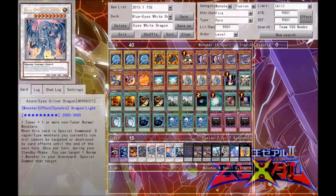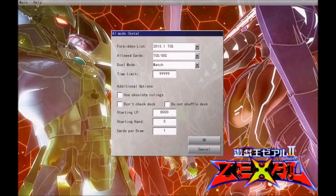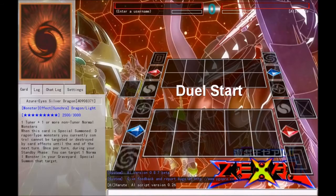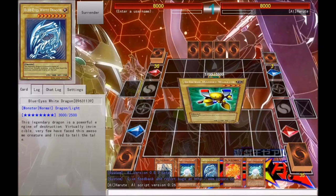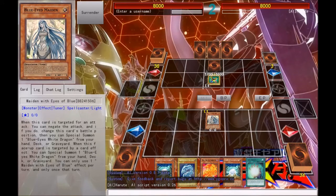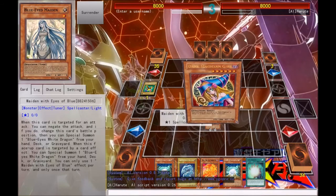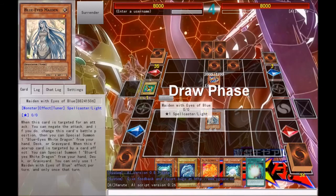So I'm going to show you guys a quick game against the AI with this deck. I know it's just the AI, but we're just going to do a single game, playing against Yugi's deck, just so you can see what the deck does sometimes. Not a great hand, but not horrible, because we can always just summon Blue-Eyes Maiden and wait. Because Blue-Eyes Maiden, when she's attacked, negates the attack and special summons a Blue-Eyes White Dragon from the hand, deck, or graveyard.